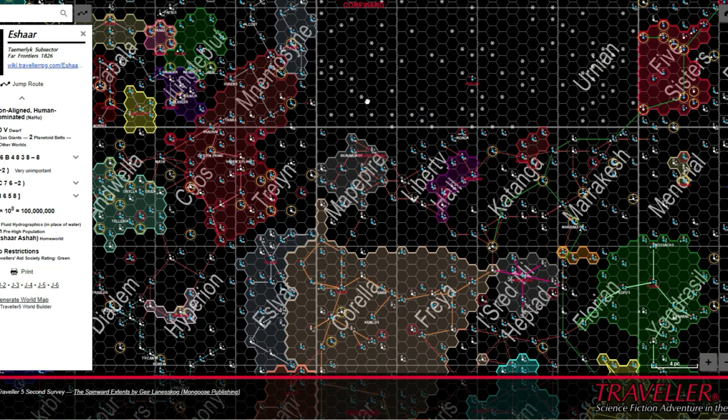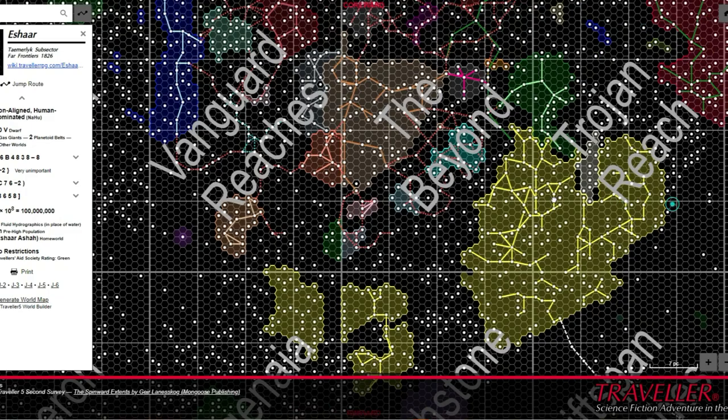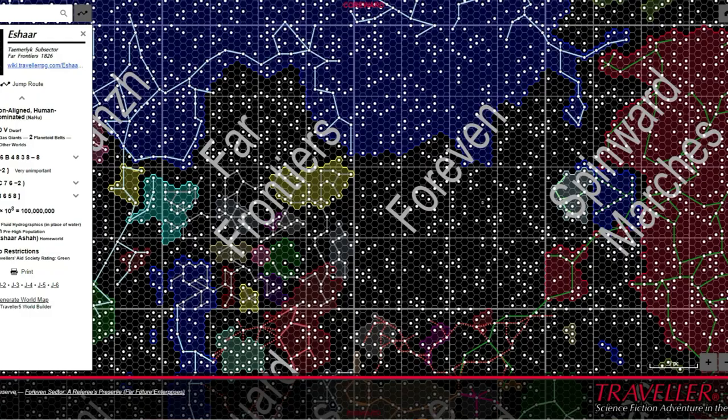Charted Space is huge. You can find a chunk of it fairly easily that suits what you want from a science fiction game, unless you're being very specific to a particular intellectual property. For a bit of a change, you can nip over the border from your chosen area for a change of pace before returning to the comfy socks sector to carry on.